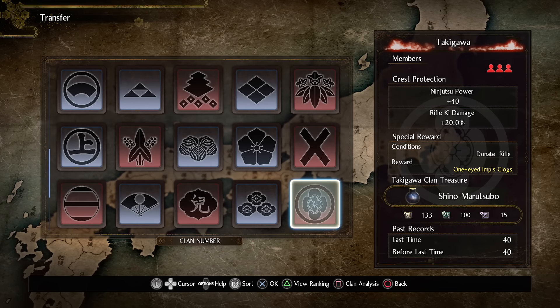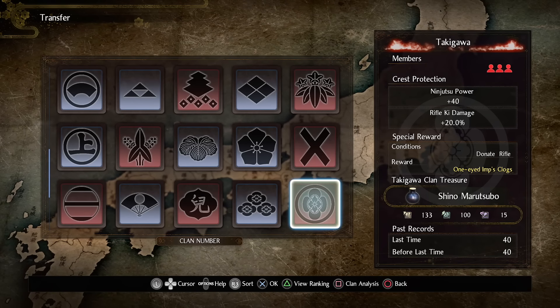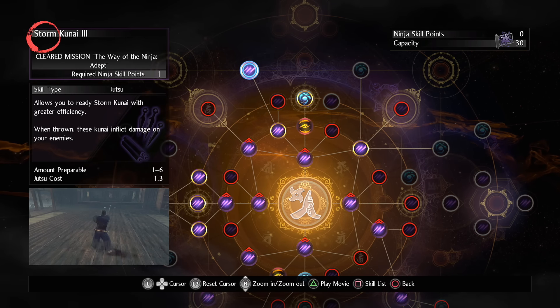For your prestige points and ungyo tree in the title menu, you want ninjutsu power, life, and ki — just spam those over and over again. And for your clan that you get in region 3, I chose Takigawa for the 40 ninjutsu power, but I might change that later. For skills, obviously start with shuriken, then kunai, and then storm kunai around region 2 to 3.